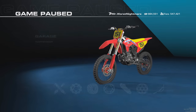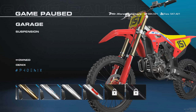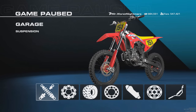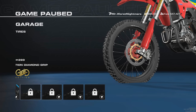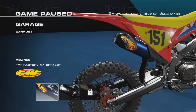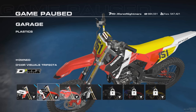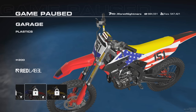Now we get into the meat and potatoes of the review. We're going to start with the customization of the bike. You can customize all the parts of the bike, but the problem is it is just for looks — it's cosmetic only. You only have one or two different actual brands to put on the bike right now, and there isn't a ton of parts. That's unfortunate. They have added seat covers, graphics kits, and the ability to customize the number plate color, the numbers, and the seat. Any customization is good, but we need more.